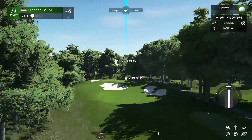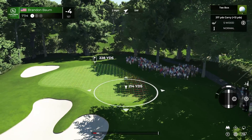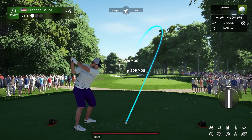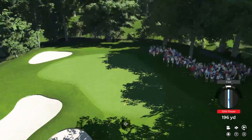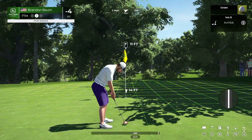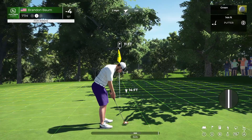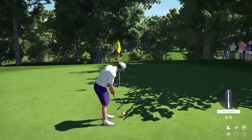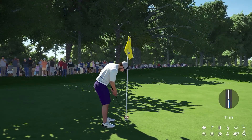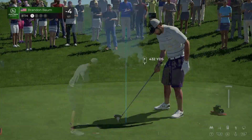At the seventh, par three, 224 yards down the hill — it seemingly plays short but it doesn't. Opting for the five wood. Good shot — that certainly makes for a putt. Still hunting — already had a few birdies today, going for another. Didn't get it there but it's pretty close. Just a par on the card — this is quality play, still on top of the leaderboard.